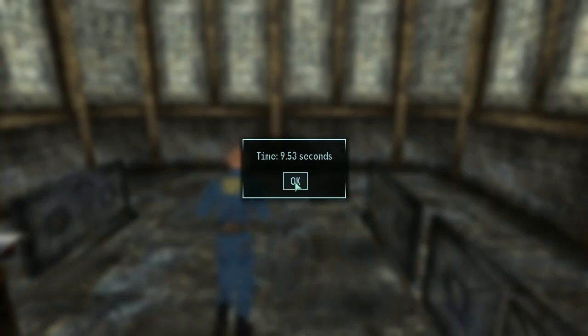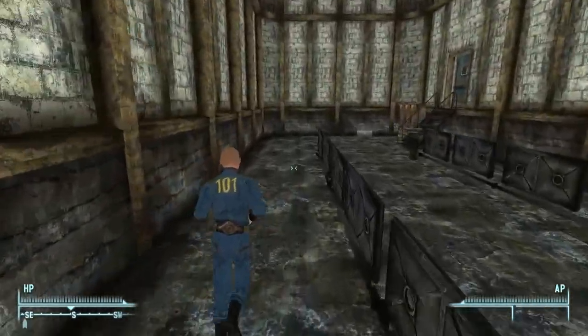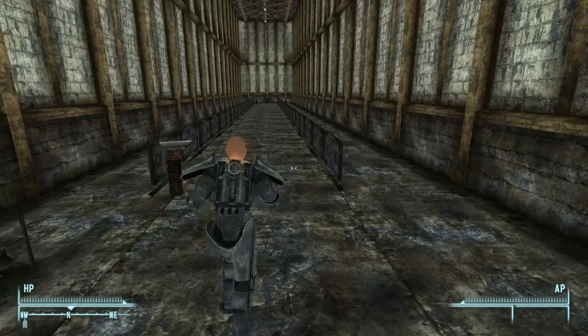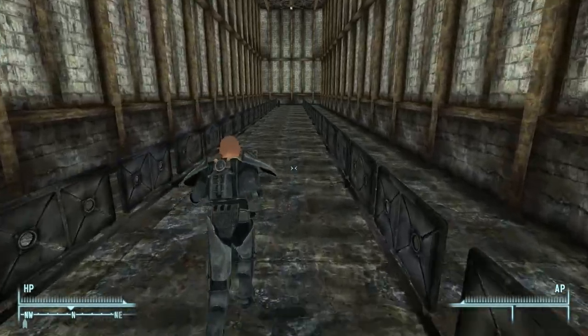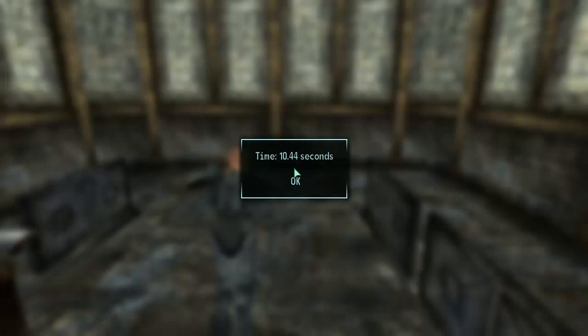9.53 seconds. I'll repeat all these tests off-screen and give you the average at the end. Now let me equip the power armor. Same two items in my inventory, but instead of wearing the vault suit and carrying the power armor, I'm wearing the power armor and carrying the vault suit. 10.44 seconds. So that confirms the weight of the armor you're wearing definitely has a big impact on your run speed, but the weight of any armor you're just carrying doesn't.